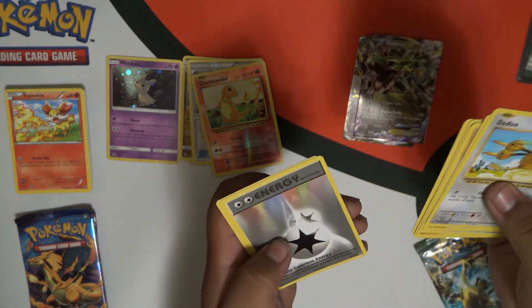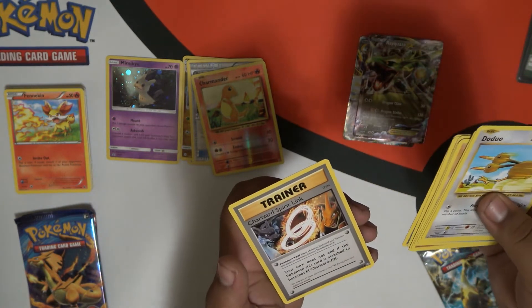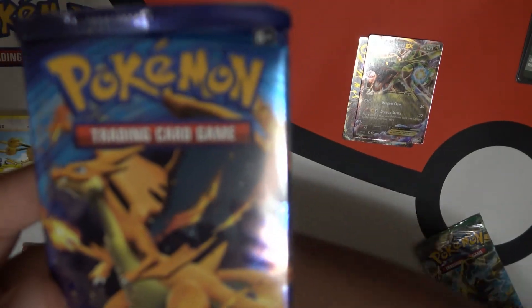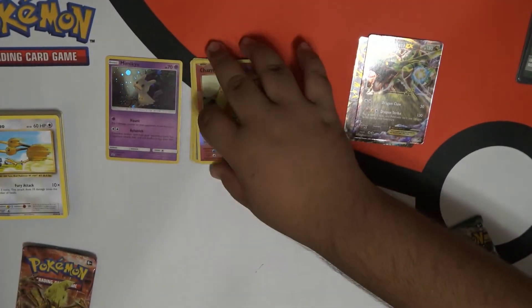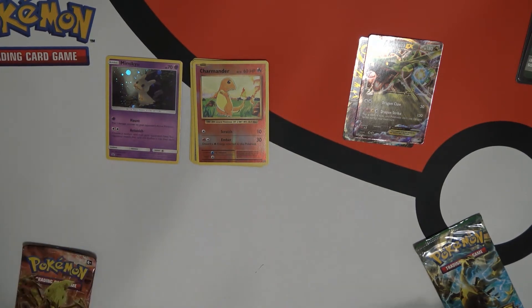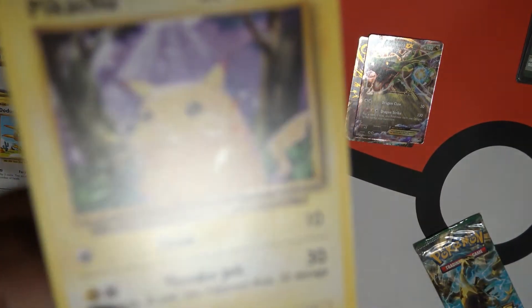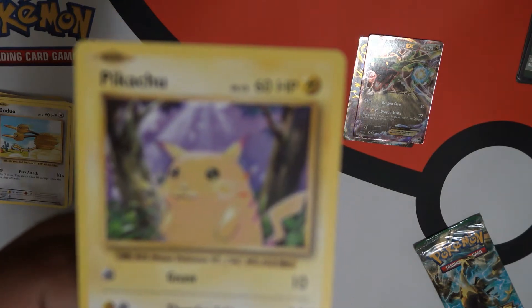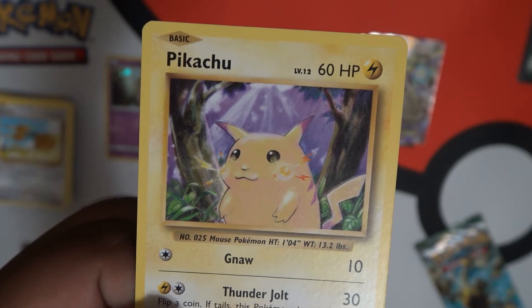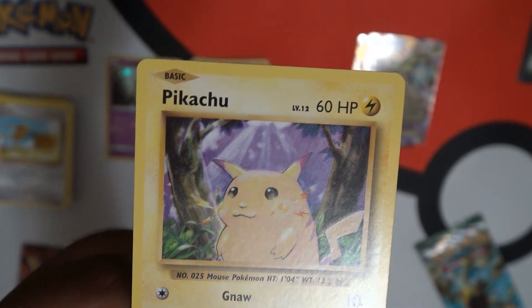Electrode. Nidorino. Energy. And Charizard Spirit Link. That Pikachu — it's just so chubby and droopy. He's like 'Pika.' Such a derpy looking fat chubby Pikachu. He's changed so much.